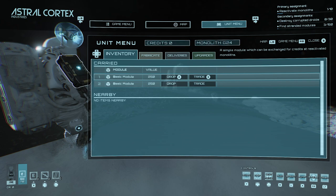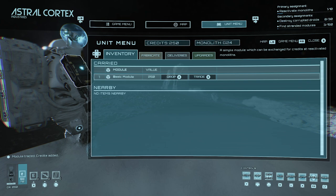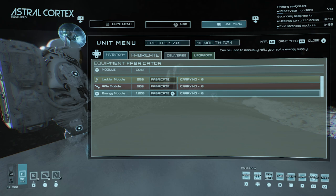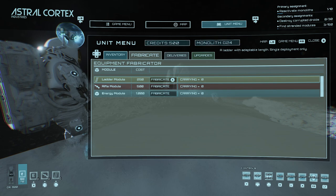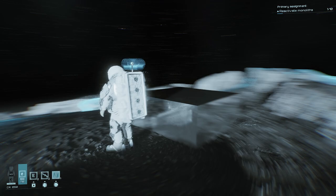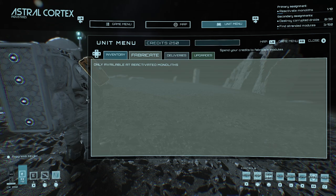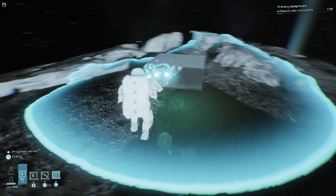The monolith powers you up but you can also sell modules you pick up. In the unit menu we have our two basic modules — we can trade them for 250 each, so now we have 500. Then in fabricate, we can make a ladder, a rifle — because there are enemies here — or an energy module to refill your suit while out exploring. That costs 1000 though, so we'll wait on that. Note you can only fabricate when next to an activated monolith.